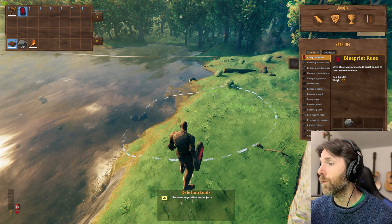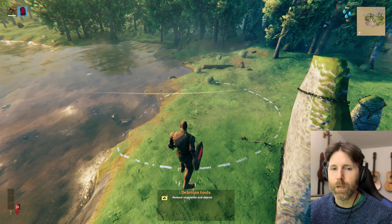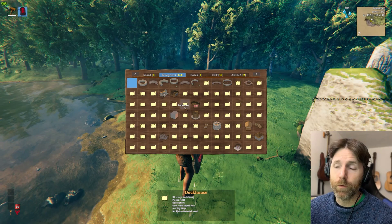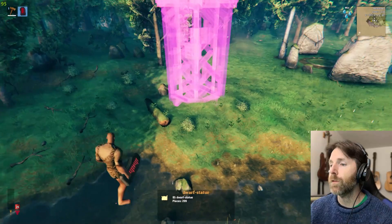Plan Build actually holds all the blueprints. Right now I've got this Blueprint Rune that you can build for one stone, as long as you have a list of blueprints downloaded off the internet from places like Nexus Mods — which has a lot — or Valheimians, which is another great website. They've collected so many amazing builds. You download the files, they get put into a folder, and you get a whole bunch of blueprints to place down automatically.